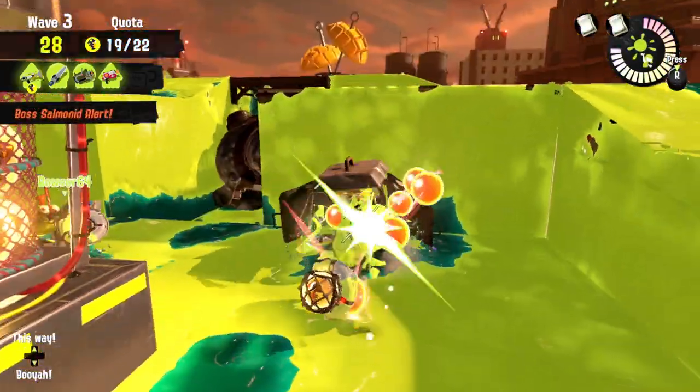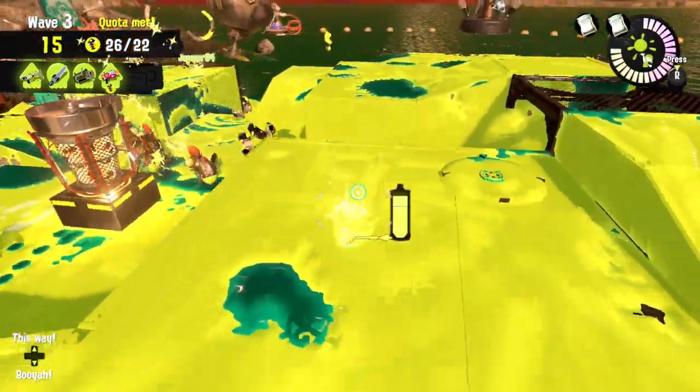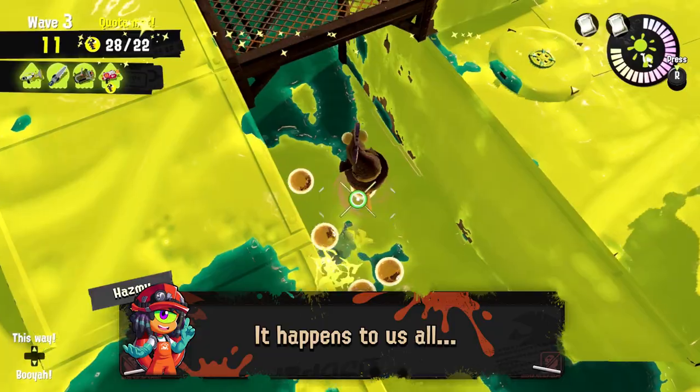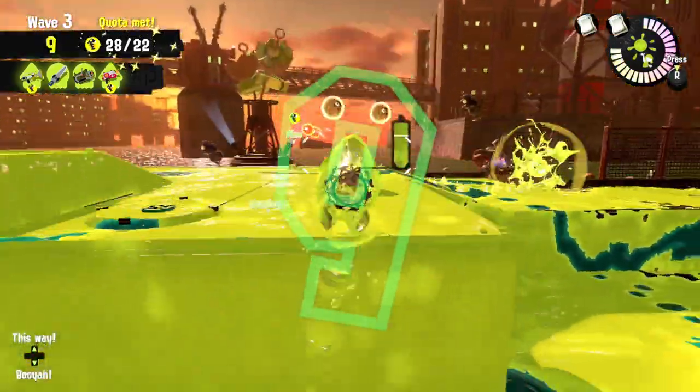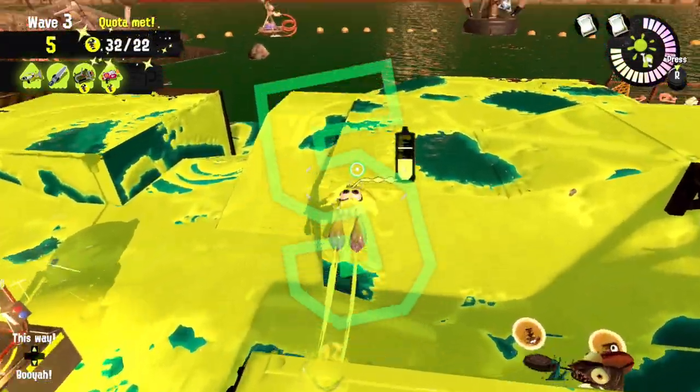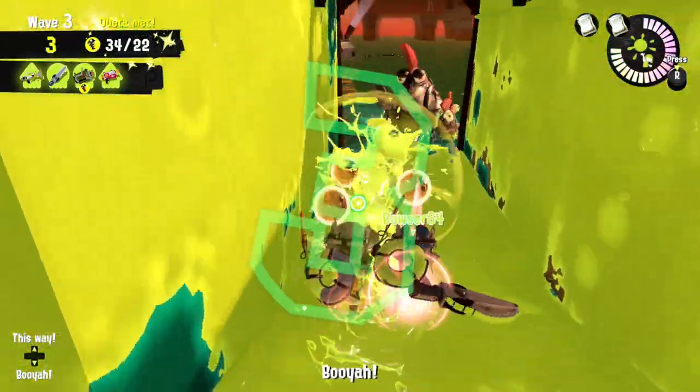Especially when you're trying to traverse fast from one side to another, it often happens that players slip or mess up the jump and potentially fall in between the platforms. Having them painted will make this a non-issue as you can just continue to climb up instead of falling down, potentially into a pit of Salmonids.